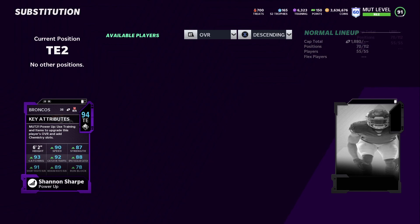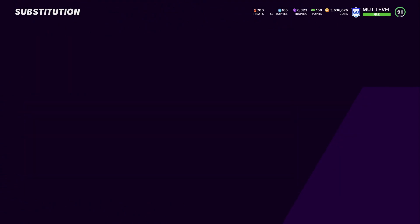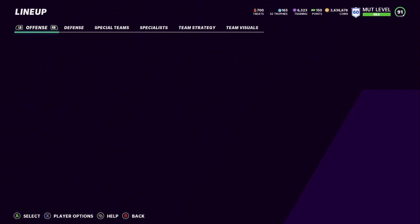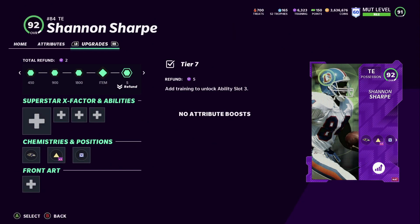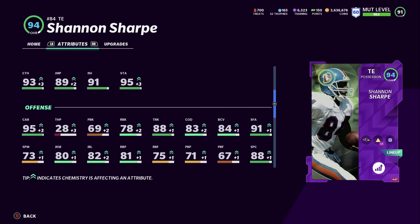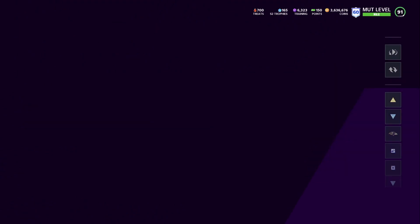Shannon Sharp — he's 90 speed, 87 strength, 93 catching, 92 catching in traffic, 88 spec, 91 short, 89 mid, and 78 run block. His attributes include 86 agility. He's a 94 overall on this team, with 78 run block which is pretty good.